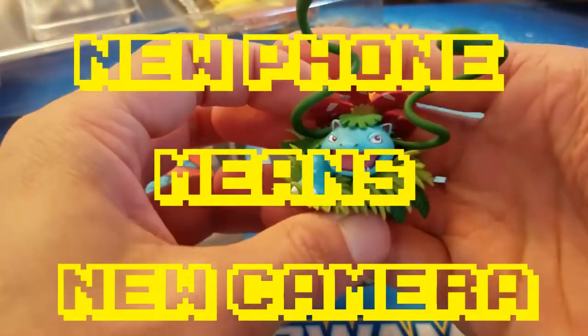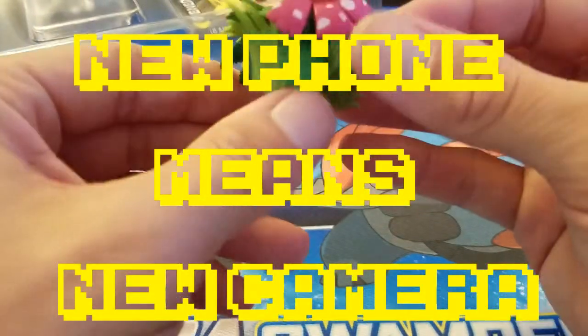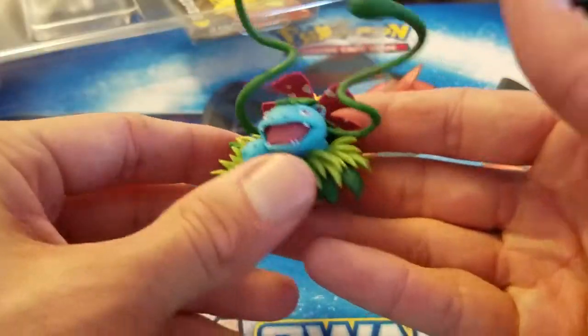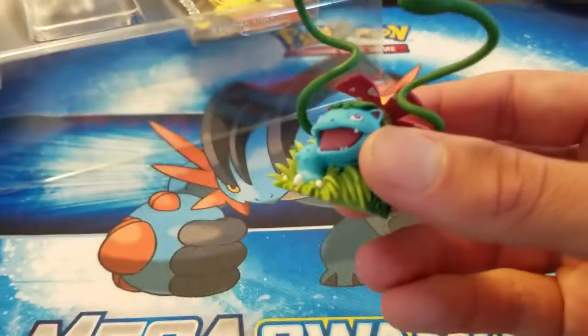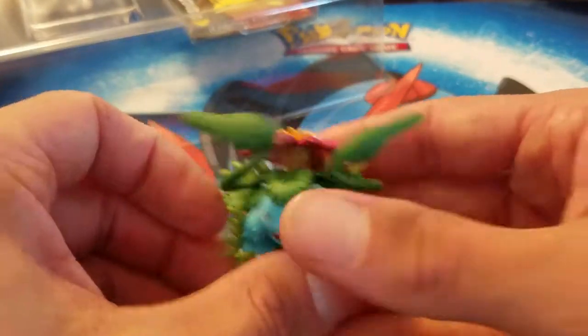First, it comes with that little figure — this thing is so cool. The Venusaur is a little figurine, he doesn't feel cheap at all. He's definitely awesome to put in your Pokemon collection, put him on the desk. This is our first of these four boxes that we're going to be opening.